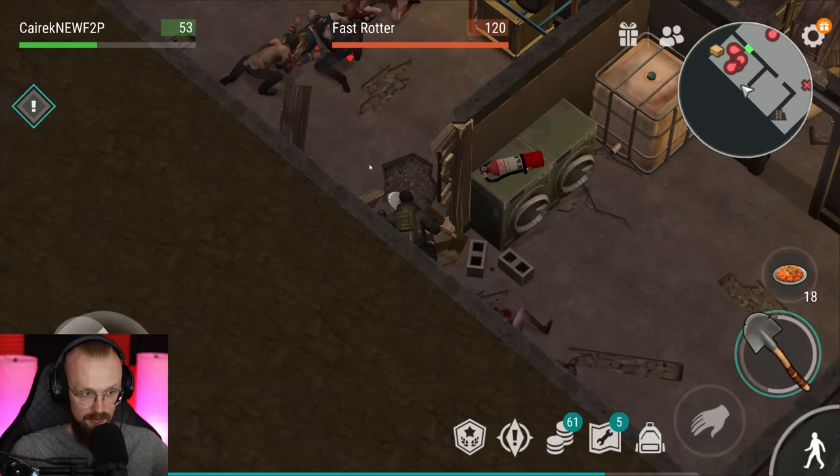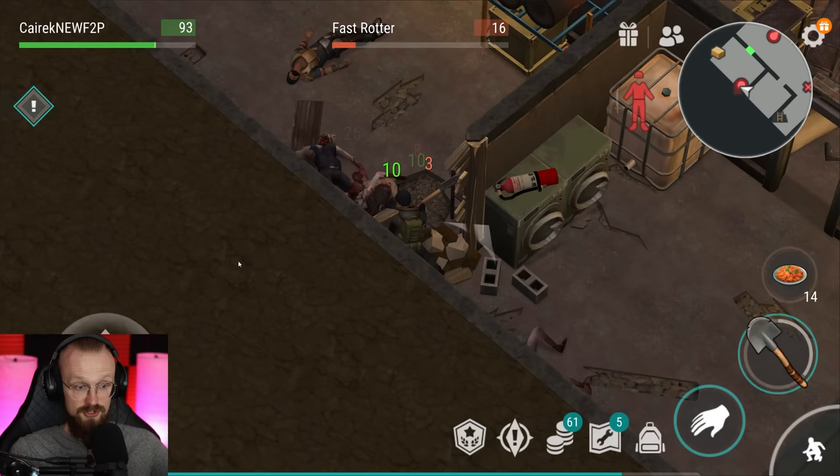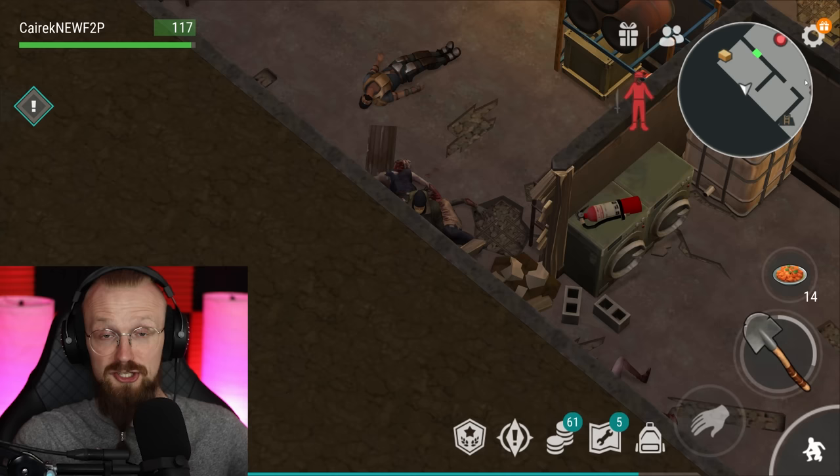We're gonna deal with this fast rotter real quick, and here we have a bunch of other zombies. Let's start healing. I keep forgetting that we have this self-healing perk, so let's activate that. It is very nice — once you get that self-healing perk, make sure to use it, as it will save a couple of first aid kits here and there.